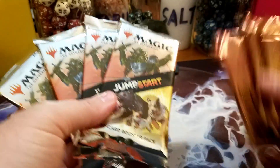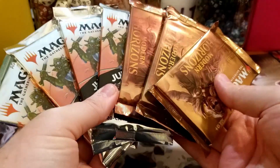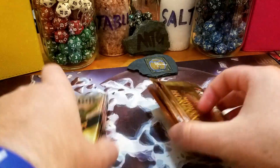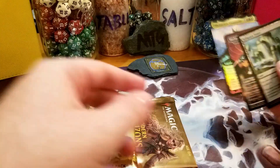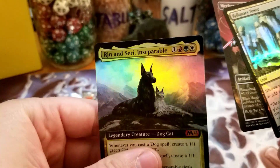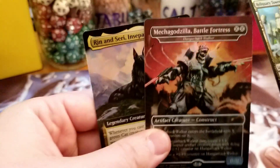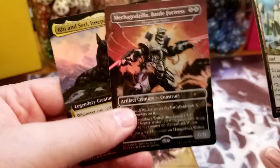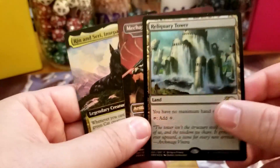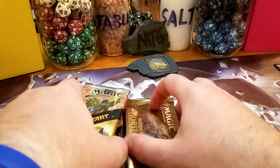I've also got some Modern Horizons packs to crack. I figured I would do a quick little video today, just open these on camera and show off some of the cool promos I got — the gorgeous Rin and Siri Inseparable, and the box came with a Mecha Godzilla Battle Fortress, which is awesome. And then a really cool Reliquary Tower — they had some promo Reliquary Towers kicking around, so they were just giving them away.